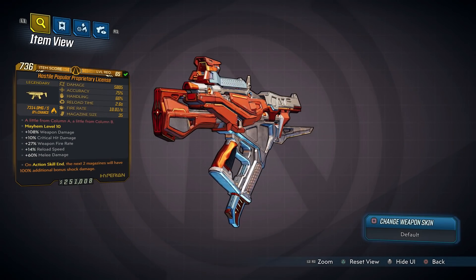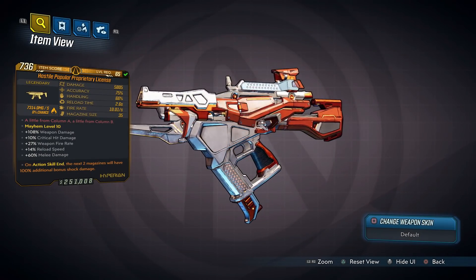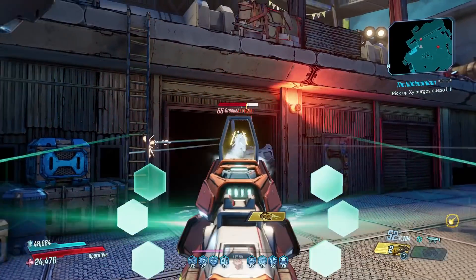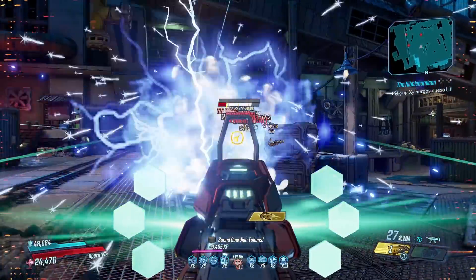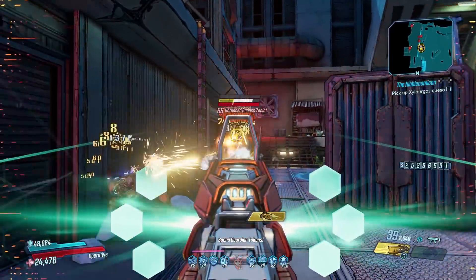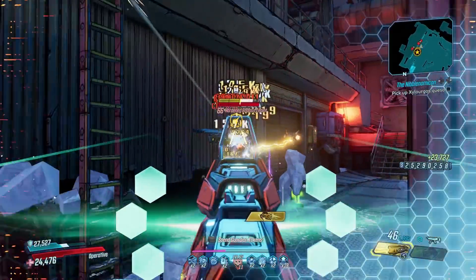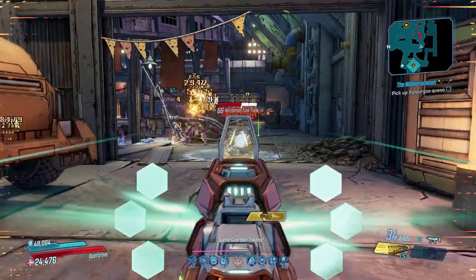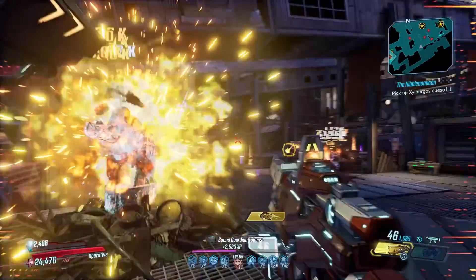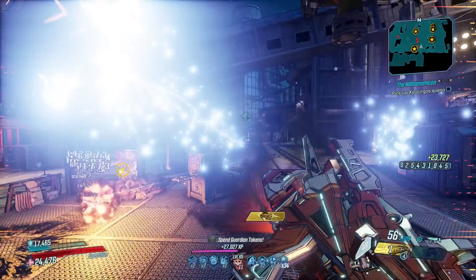Up next at number 9, the Proprietary License — a DLC 3 SMG that can come in any element, with an increased chance to drop from Hardin Go in the Obsidian Forest. The Proprietary License is the culmination of pretty much every manufacturer fused into one weapon, taking the best of each brand and combining it with Hyperion steel. It's really cool to have ricochet bullets, sticky explosives, and no-delay four-round burst fire in a single gun. Because it harnesses so many different effects, you can rely on one form of damage, and thanks to those ricochets it's well suited to mobbing.